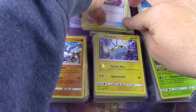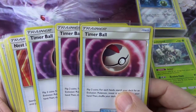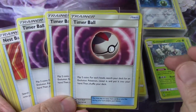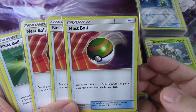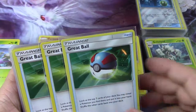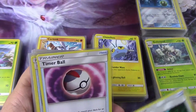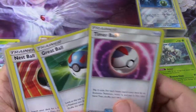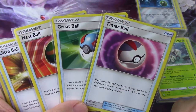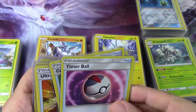Then I've got a lot of Pokéballs in the next layer: a playset each of timer balls, nest balls, and great balls, plus one additional ultra ball and one Pokéball.